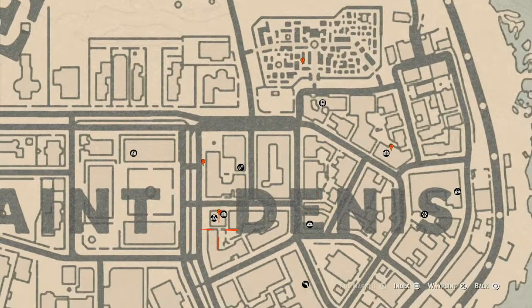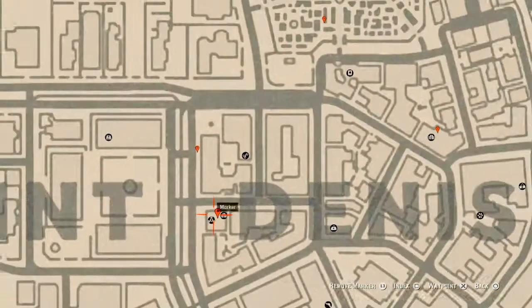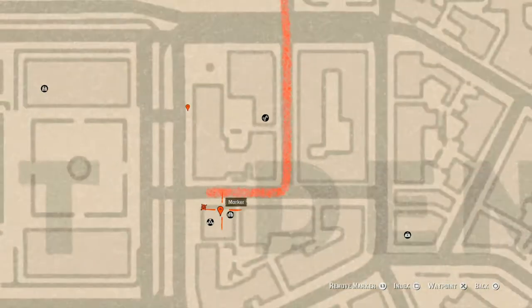Our next marker is in the salon next to the D and the N. Go inside this building to the second floor — the only room you can get into. There's a wash table, or shaving table, and on it there's a Cherry Wood Comb, which is a family heirloom.